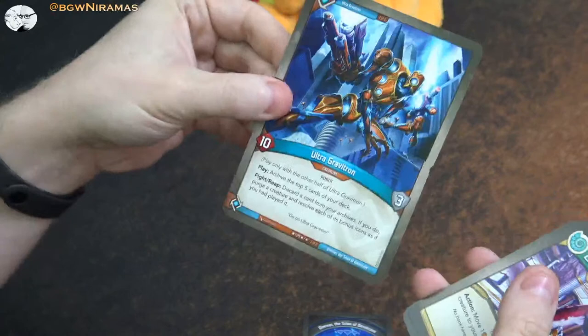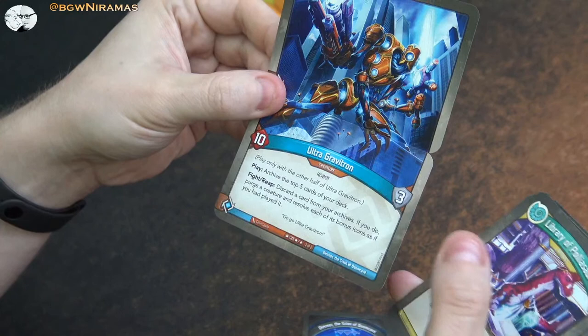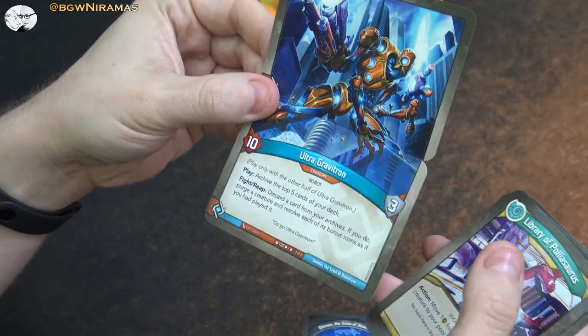He has the effect: you have to have both cards to play him. And his play effect is: archive the top five cards of your deck. That is awesome. And then fight or reap: discard a card from your archives, and if you do, destroy a creature or resolve each of its bonus icons as if you had played it. That could be really cool as well.